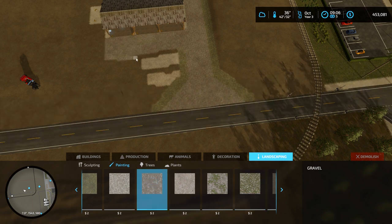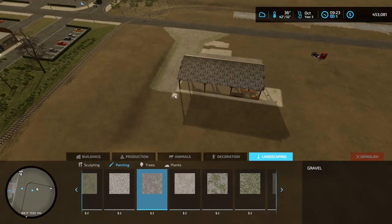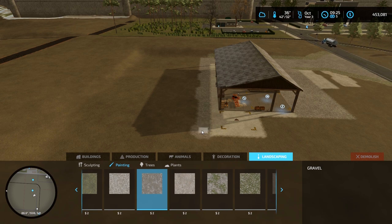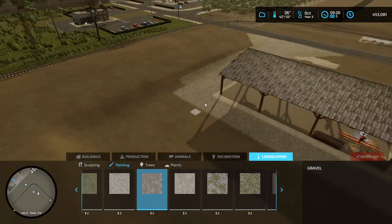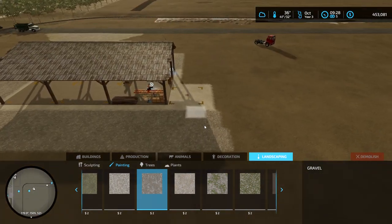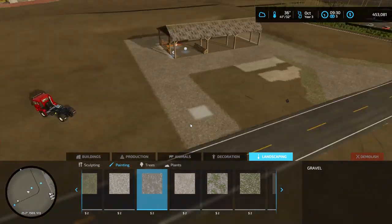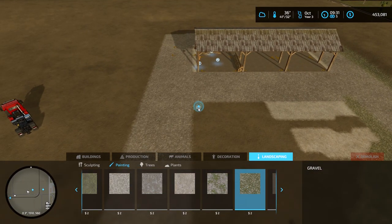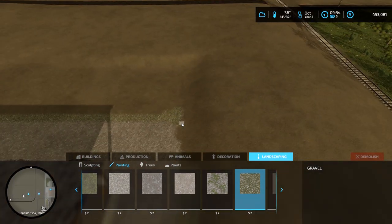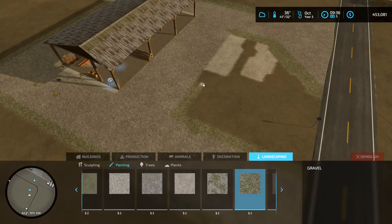Right now I'm just painting the ground. The three stripes were just to figure out which gravel I wanted to use. The other two kind of look too much like the concrete, that's why I didn't use them. I know when you're up really close they all look good, but I'm usually not that close to the ground — it's usually zoomed out quite a bit. So I think this color just looks a little bit better. I'm also using the gravel and grass combined just for a little border, and I think it comes out all right.